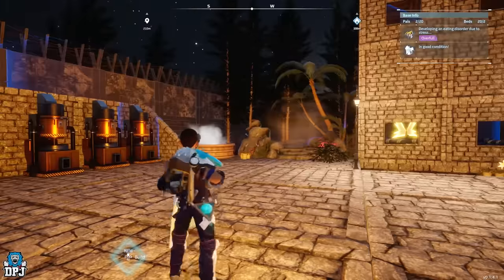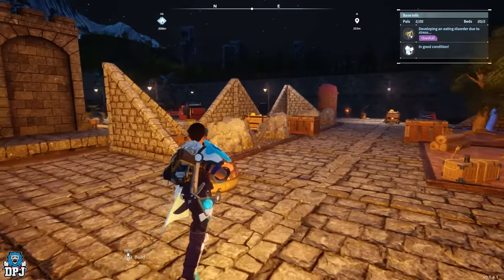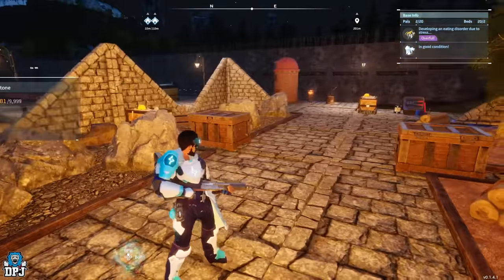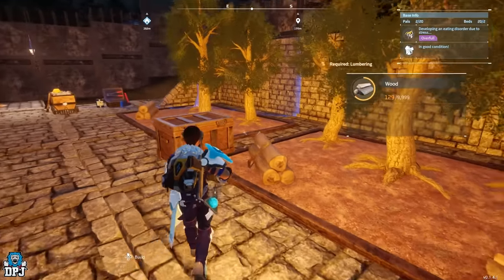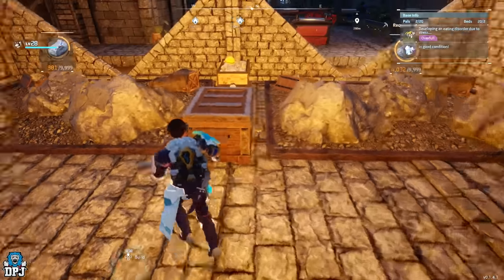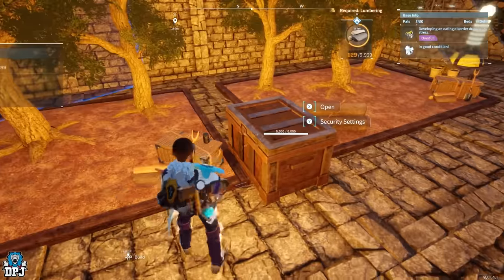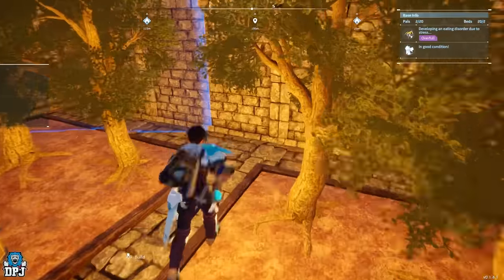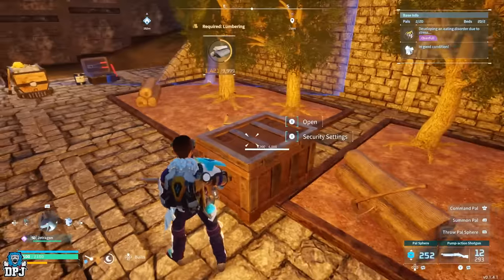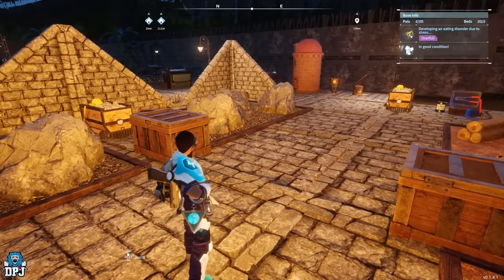We have the mining sites and the lumbering sites. The way I've put these down — perfectly close to each other — I've got just enough space to put a storage box in between, which is perfect because the pals put the stuff straight into them. It's crazy — they don't put wood in the stone box or stone in the wood box; they literally take the wood straight to the right one because they're so close. If you put a box further back, I can guarantee that wood would end up in the wrong box. The best pals for transporting are Anubis — 100% — and Hangyu are amazing too.